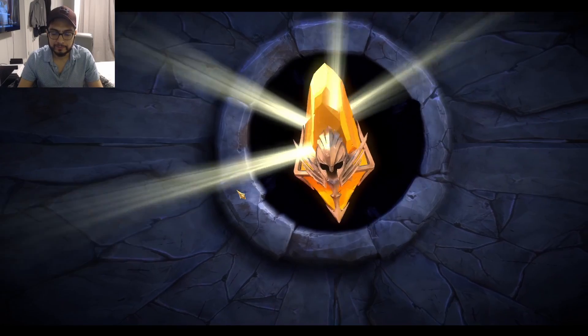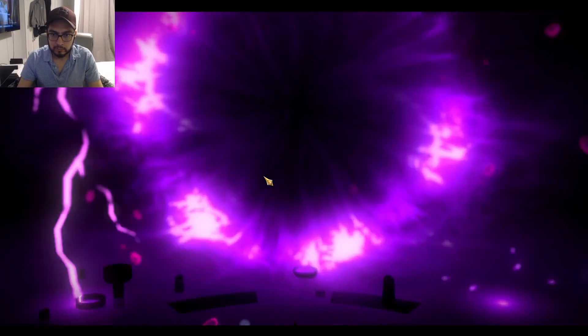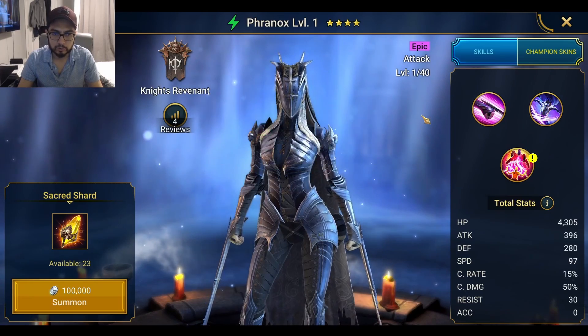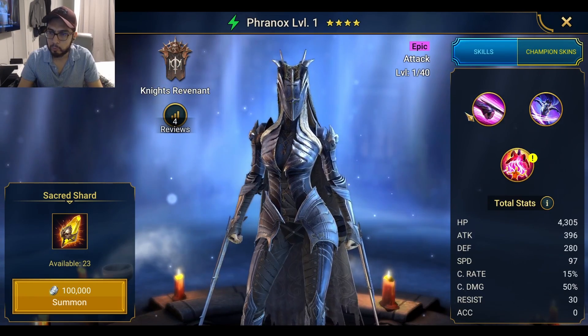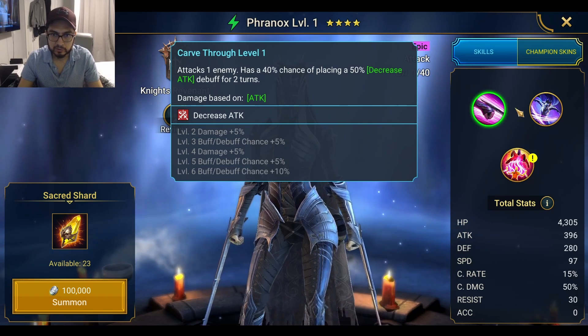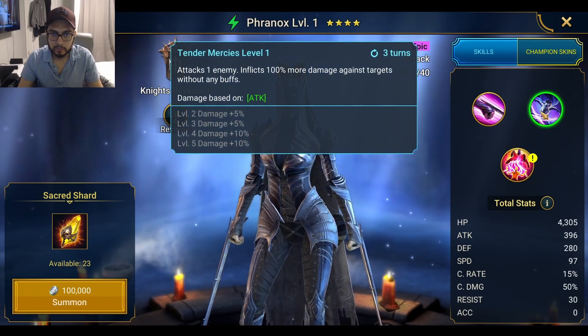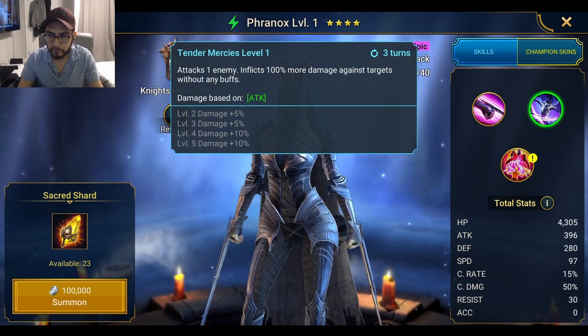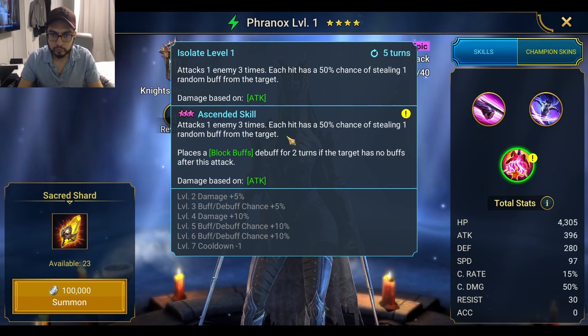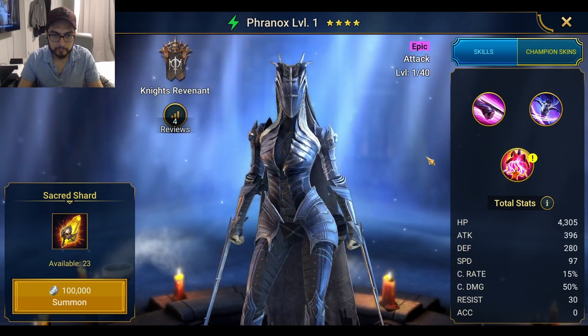I already have Arbiter so I don't really need her for arena. Not sure what she does — Revenant, I think I need her for faction wars. Decrease attack, decent chance on one enemy, more damage if the target has no buffs. She removes buffs, steals one random buff, and places bug buffs. Wonder if she's good for Hydra, not sure.